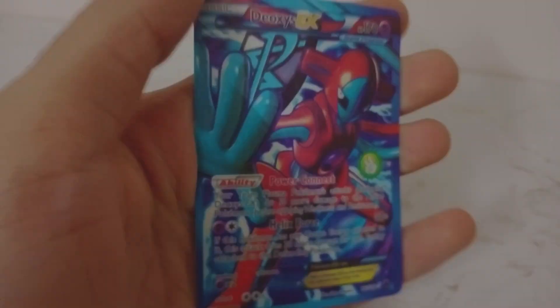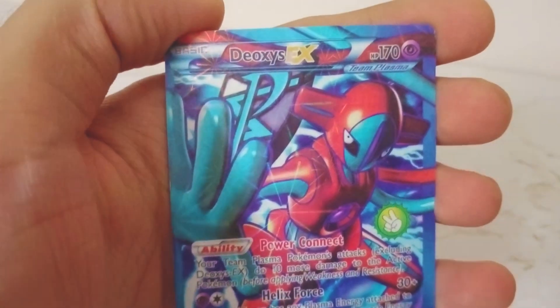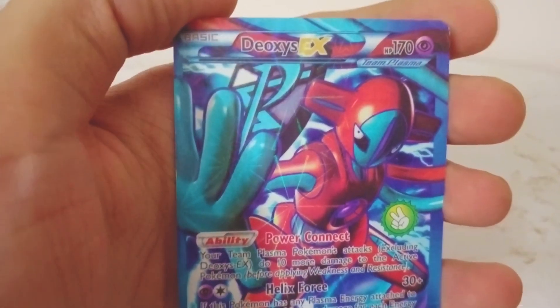What is up guys, today we are gonna continue unpacking more Pokemon cards. Let's start this video right now, no time to waste. So first is Deoxys EX here, it's a psychic type with 170 HP, it's a Team Plasma Pokemon.